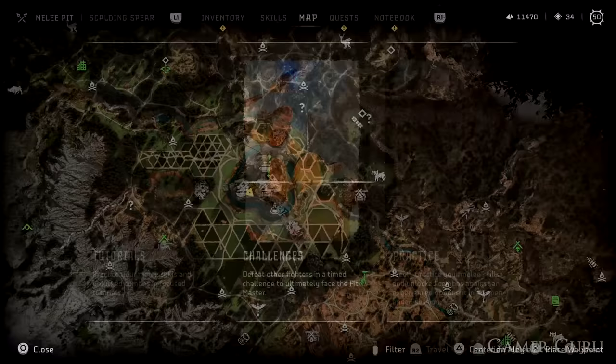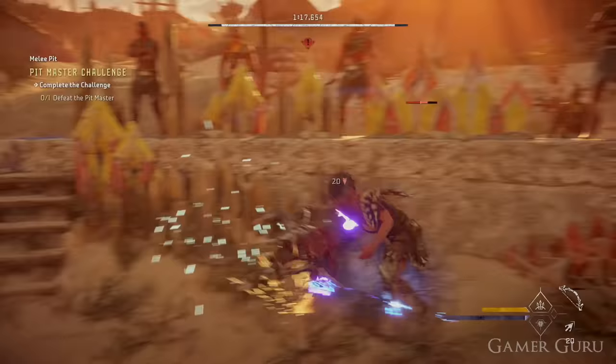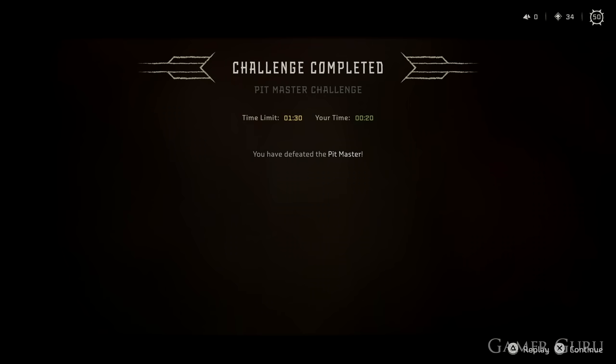Now let's get back to that cool quick swap function we mentioned. First, we need to understand how the Energize feature works. In the Warrior skill tree, the first ability called Resonator Blast lets you build up energy by striking enemies with your spear. When the spear turns blue it's fully charged, and the next R2 attack will energize the enemy. Energized enemies get a blue target on them, and shooting that target with an arrow deals a massive amount of damage.